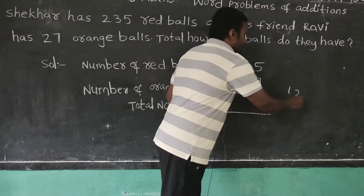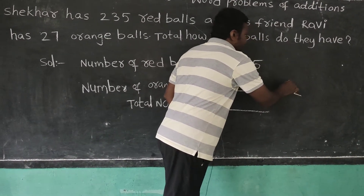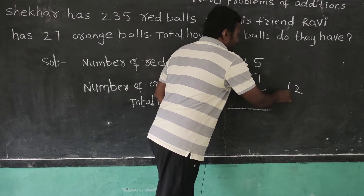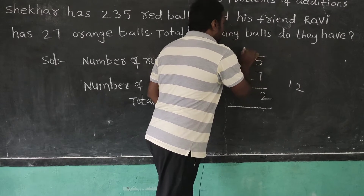So this is the ones place and this is the tens place. Write the 2 under only the ones place. Next, carry this 1 to the tens place.